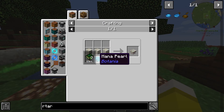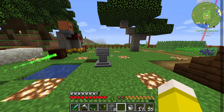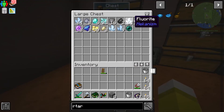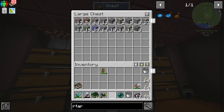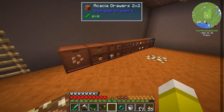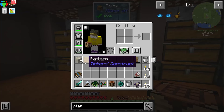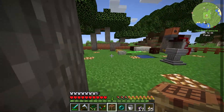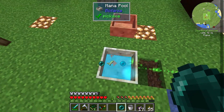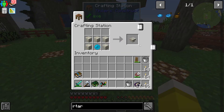The runic altar requires five living rock and either a mana diamond or a mana pearl. Those are made by dropping a diamond or ender pearl into the mana pool and it converts them. I got an ender pearl earlier — there it is. We'll grab our living rock — we need five — and make ourselves a little crafting table up there. We can throw the ender pearl in the mana pool; it converts into a mana pearl and we've got enough mana to do that. Just like that we've got our mana pearl, and we craft the altar.